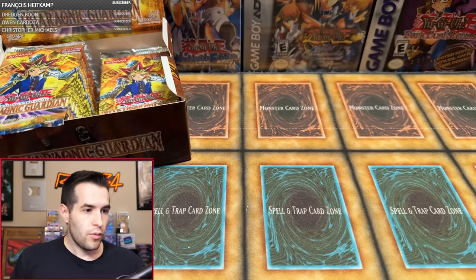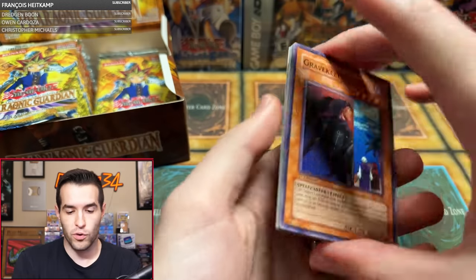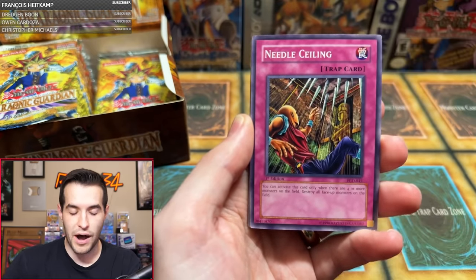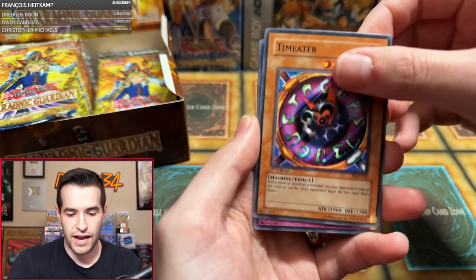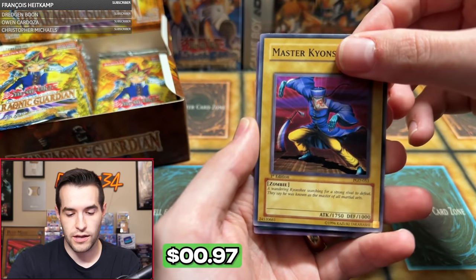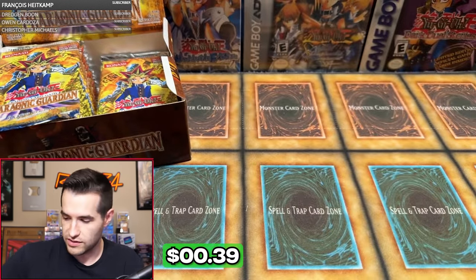We got one more one-pack magic — Daniel E. One foil so far. Let's get something like an Ultra. Spy, the Bowtie of Destiny, Needle Ceiling, Pyramid Energy, Diameter, Needle Wall, Reasoning, Master Gachi, and Dark Designator. All right, more designation. Next up.